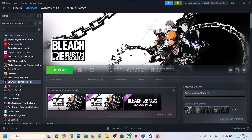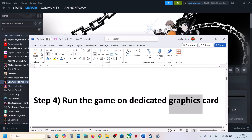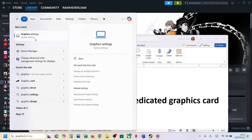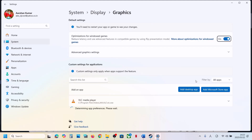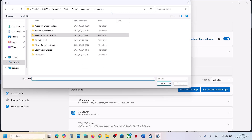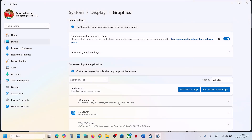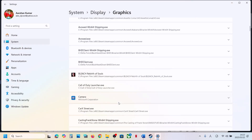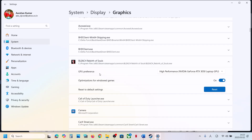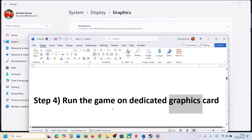The next step is to run the game on the dedicated graphics card. Type 'Graphics Settings' in the Windows search box and click on Graphics Settings. Click on Add Desktop App, then go to the game installation folder, open the game folder, scroll down, find the game EXE file, and click Add. Once the game is added, scroll down, find it, click on GPU Preference, set it to High Performance — you will see your graphics card listed. Then launch the game and check.